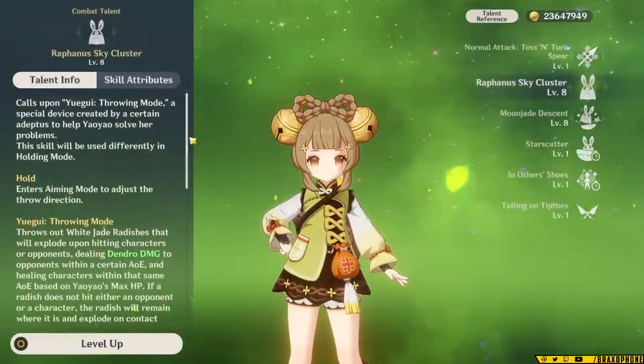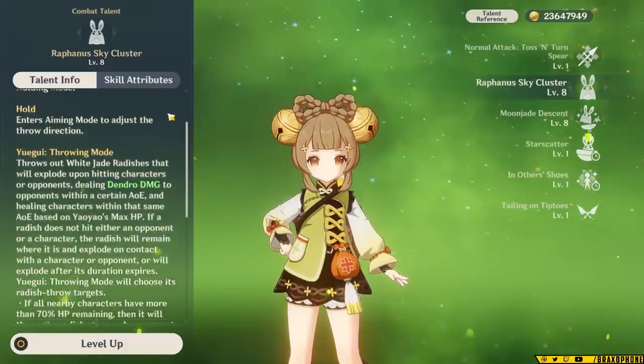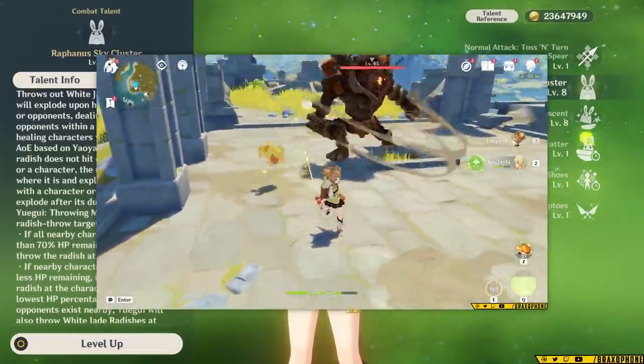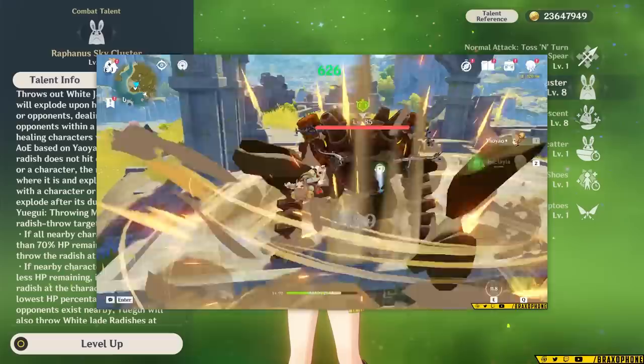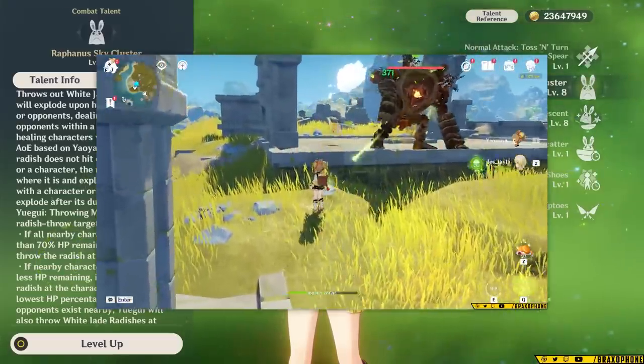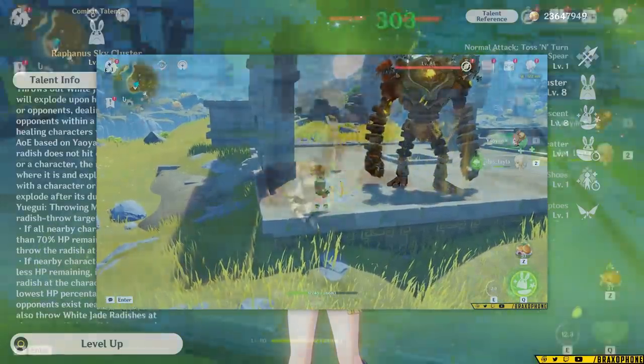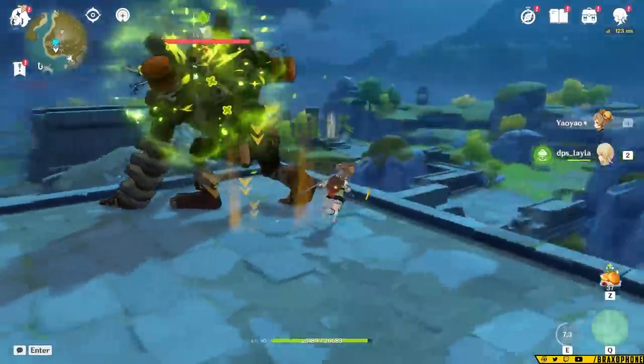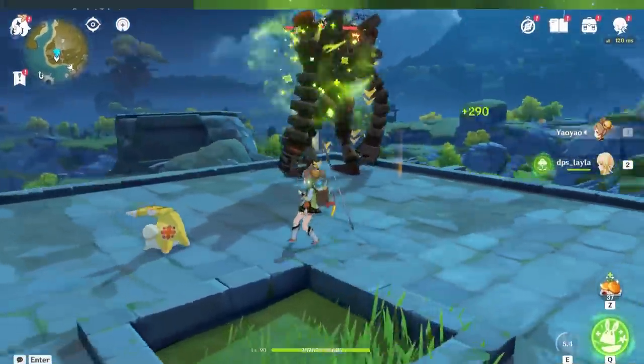First off, Yao Yao's elemental skill throws out a Jade Rabbit that deals Dendro damage, but can also heal allies. It throws out these White Radishes, and these White Radishes will prioritize your health until you're above 70% HP, and then they'll focus on hitting enemies. These Radishes have a very small AoE, but you can technically heal off of them if they hit an enemy for damage and you're right there next to them.